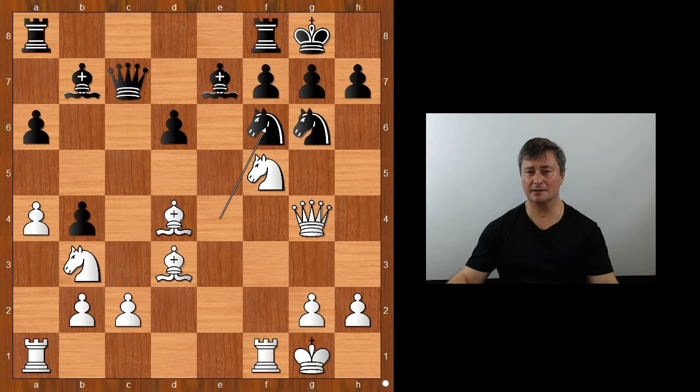This is the position from the game Spassky and Marsalek, played in 1960. It is white's turn. Black is threatening Knight takes Queen on G4. How should white continue?